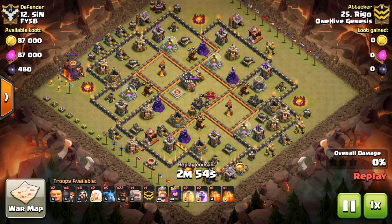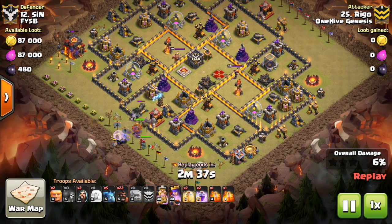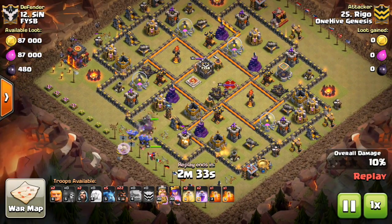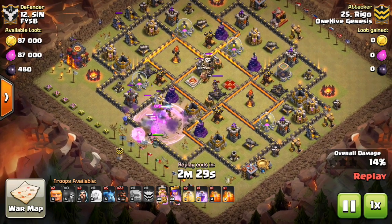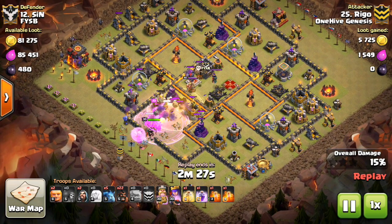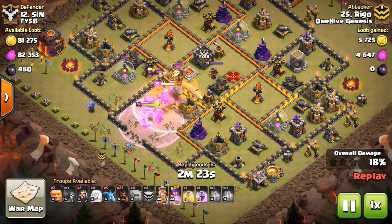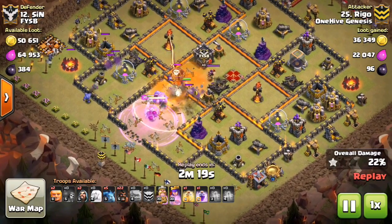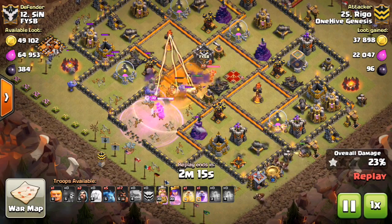We'll watch the Scout just as it happened. It's Rigo, doing a typical Scout attack — I'm going to fast forward a little bit. Coming in with a little kill squad: Golem, Heroes, Bowlers, a few healers, and has a Rage. You can let everything move in there, get some percentage. Reveals the CC troops, which is a Golem and a Balloon. Also secures the 2-star here, just in case we're not able to 3-star this base for some reason. So that's important too.